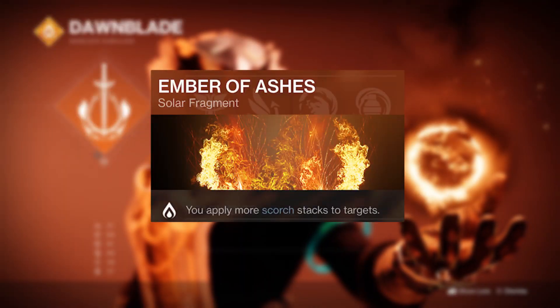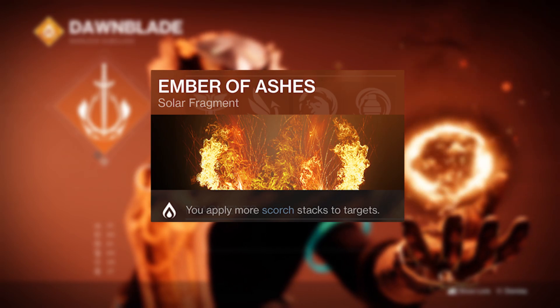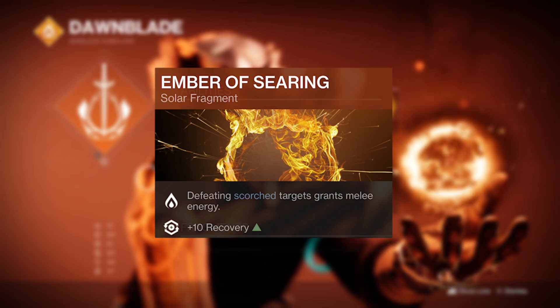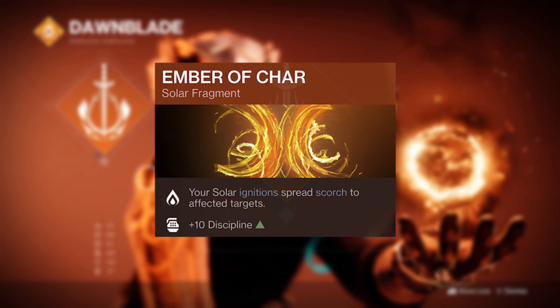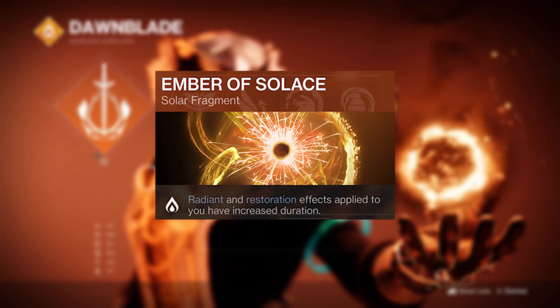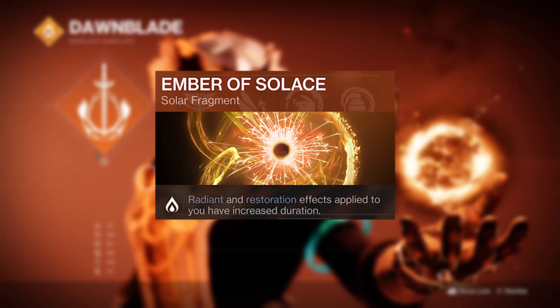Ember of Ashes is going to apply more stacks of scorch to targets, with each scorch target that you defeat granting melee energy thanks to Ember of Searing. Any enemies that you manage to ignite will also spread scorch to nearby targets with Ember of Char, and Ember of Solace will make your Radiant and Restoration effects last longer.